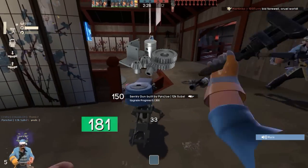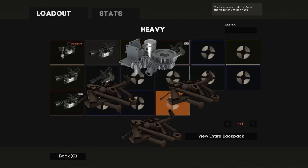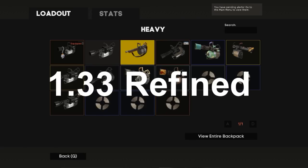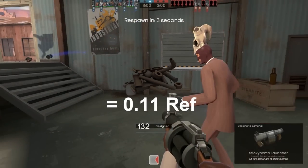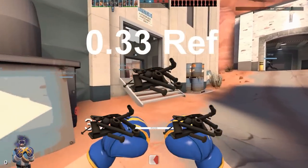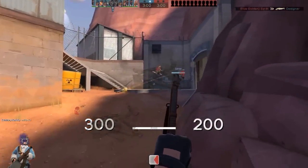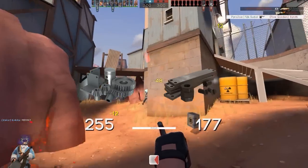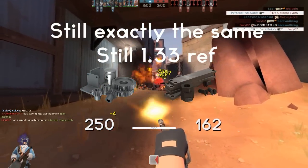Let's put this into an example. Let's say there's a hat that costs 1 refined metal and 3 scrap - can you guess how much it's going to be? It will be displayed as 1.33 ref. This is because 1 scrap metal is worth 0.11, and times that by 3 you get 0.33, add that onto the initial refined and you get 1.33. Due to the fact that 3 scraps equal 1 reclaimed, you can also pay with 1 ref and 1 reclaimed, which is the exact same value.